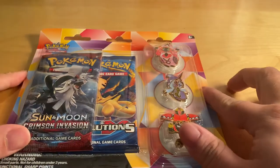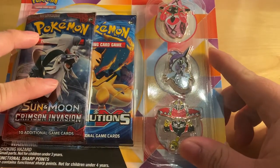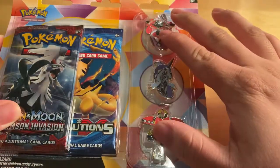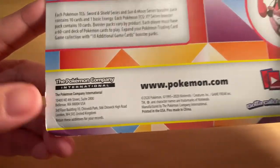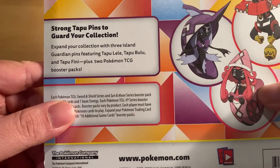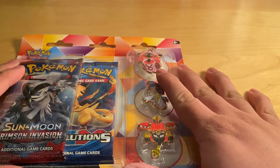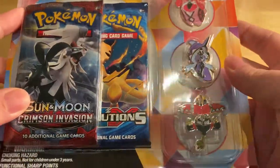Now, this one right here doesn't really have a name on it, but it does include two booster packs — the Sun and Moon Crimson Invasion and the XY Evolutions — and it has three pins included as well. This is from the Pokemon Company International. It has Tapu Lele, Tapu Bulu, and Tapu Fini. This cost about roughly $20 Australian. I'm not really sure what the conversion is in the US or in your countries, but let's have a look at this one.